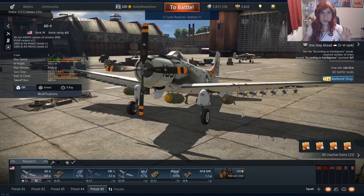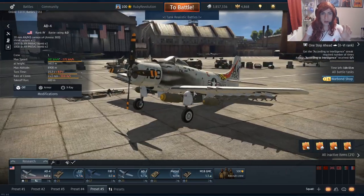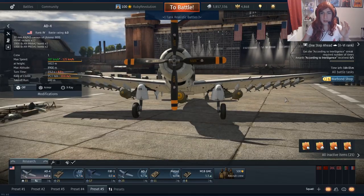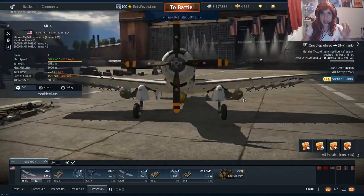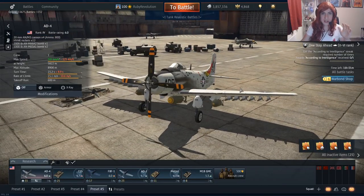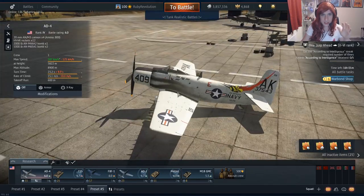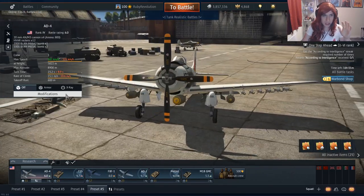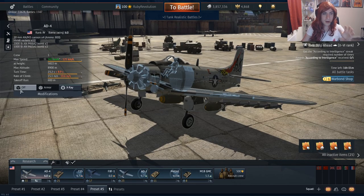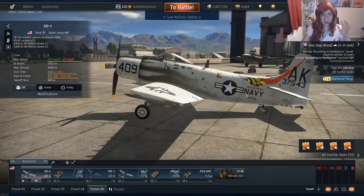It has lots of options available for ordnance it can carry. However, I normally go for this one, which is one 2,000 pounder, two 1,000 pounder bombs, as well as Hydra rockets. The fact that this is a single engine driven propeller plane is just ridiculous to be honest. It is powered by a 2,700 horsepower engine, which is ridiculously powerful, and the AD is such a lovely aircraft.